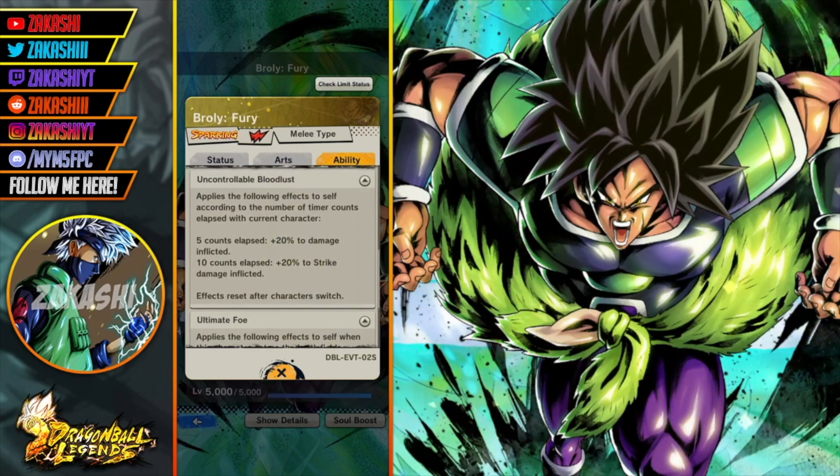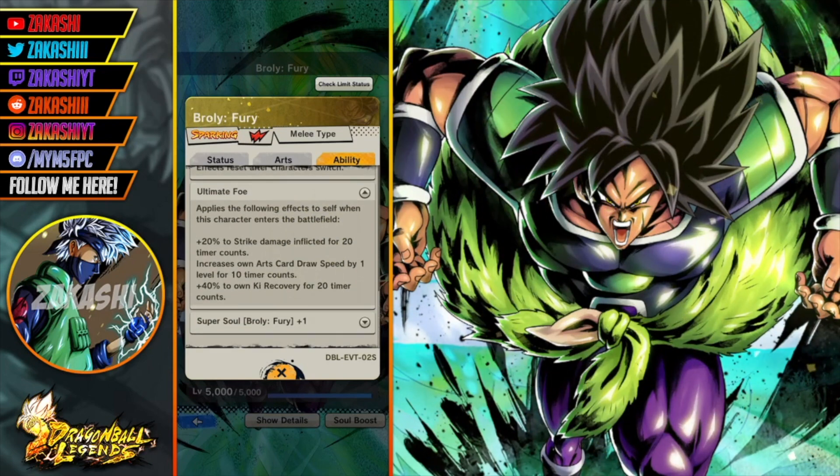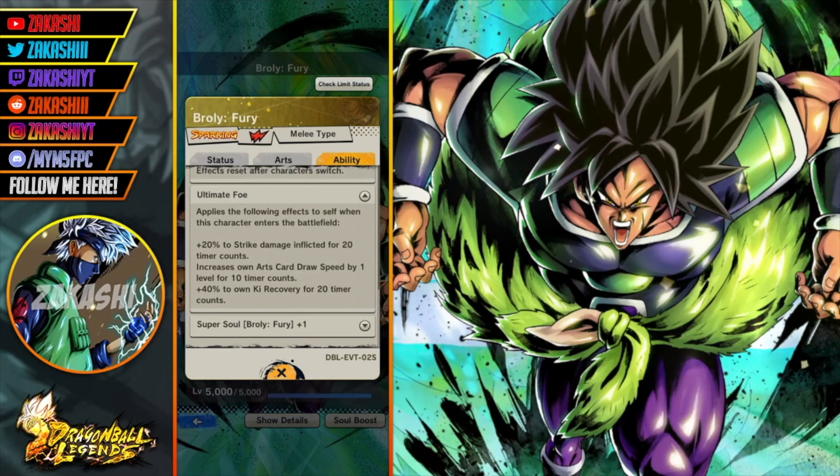So plus 20 damage inflicted for the top tier. Then Ultimate Foal applies the following effects to self when this character enters the battlefield: plus 20 percent to strike damage inflicted for 20 time counts, increase own arts card draw speed by one level for 10 time counts, and plus 40 percent ki recovery for 20 time counts.